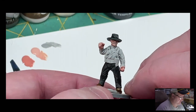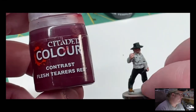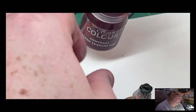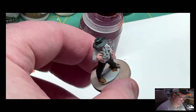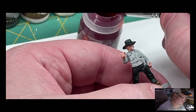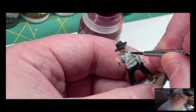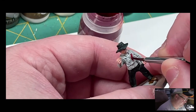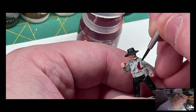With the pants and the hat completed, it's time to go ahead and do the vest. We're going to do Flesh Tears Red for that. We're going to be careful around all of the other areas, so you might want to switch to a smaller brush if you have one. Just be careful before you apply this.